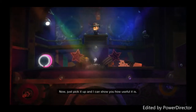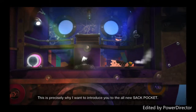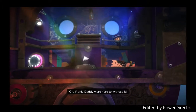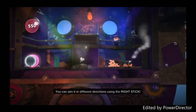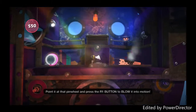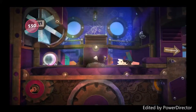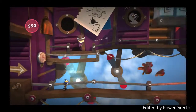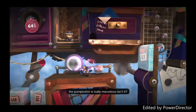This was working yesterday. Just pick it up and I can show you how useful it is — you can't have too many pockets. This is precisely why I want to introduce you to this amazing device. Oh, if only Daddy were here to witness it. You can aim it in different directions using the right stick. Point it at that pinwheel and press the R1 button to blow it into motion. Now try giving those boxes a blow. The Pumpinator is badly marvellous.